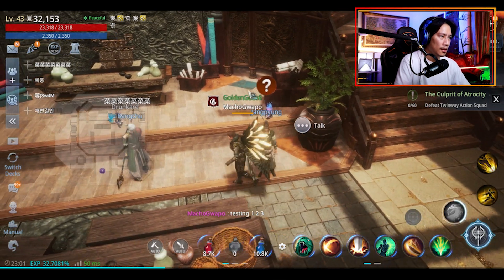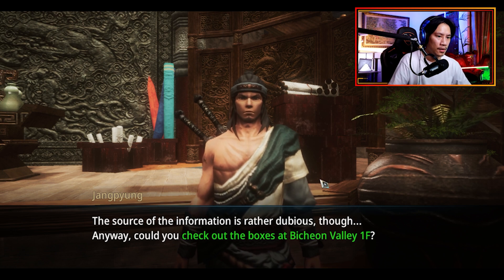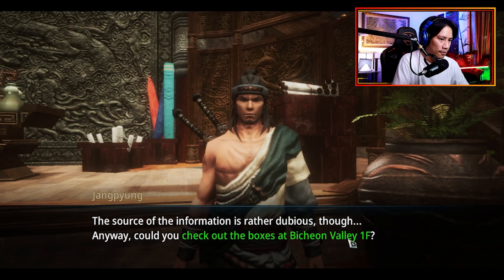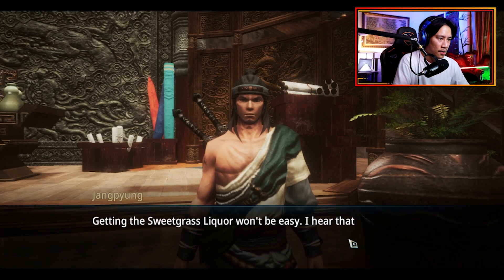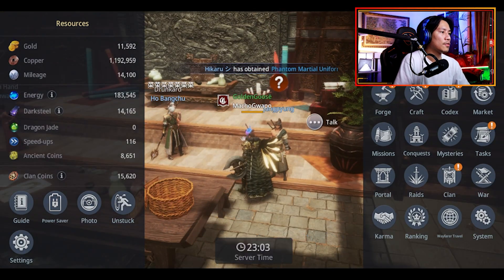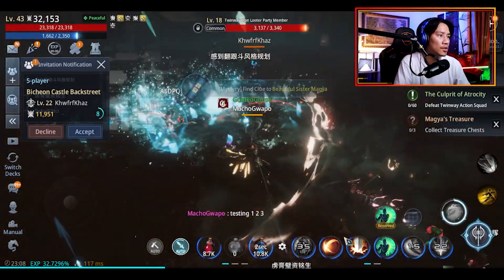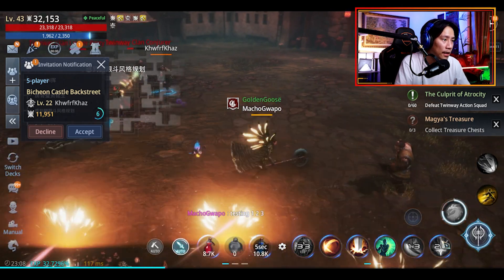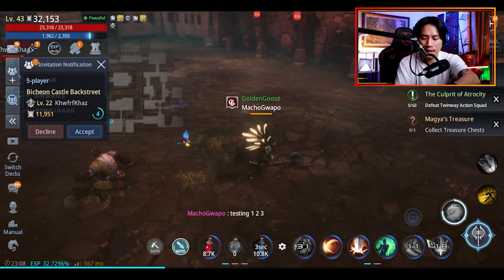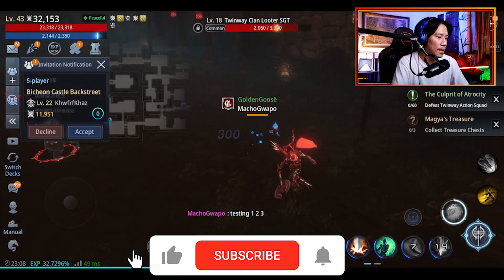Sweet grass liquor is the next one. Can you check out the boxes at Bichon Valley, first floor? Twin Way Clan — loot or kill it. So you just have to clear it or kill it, and then head on back over to the tap house.